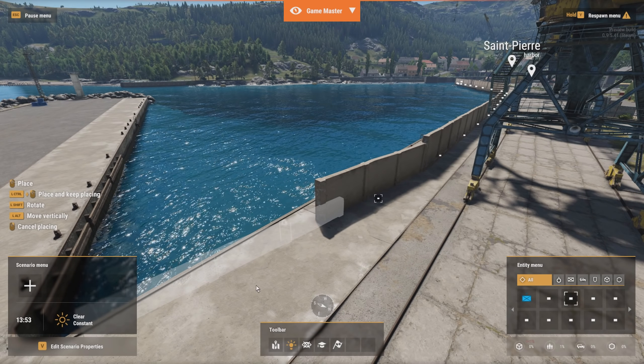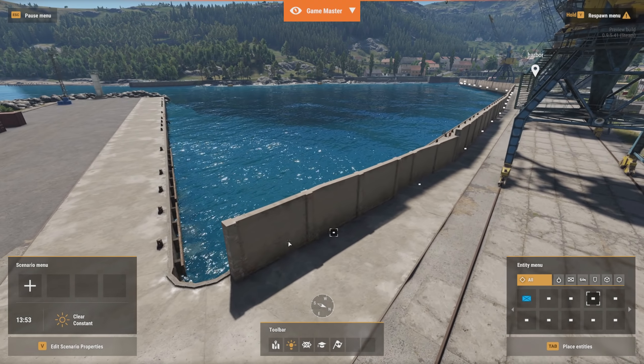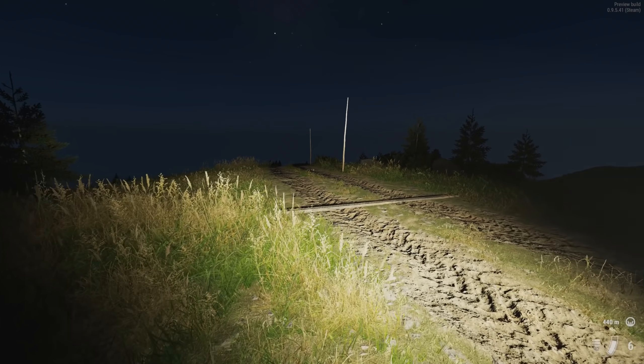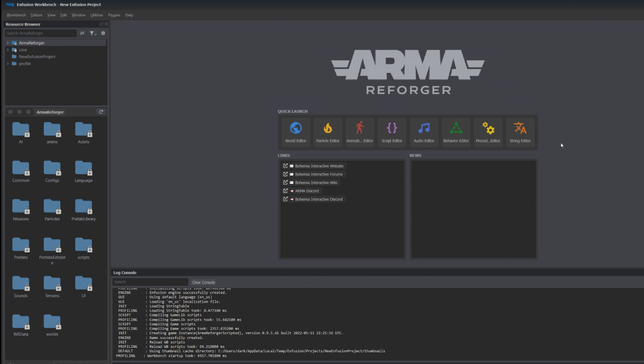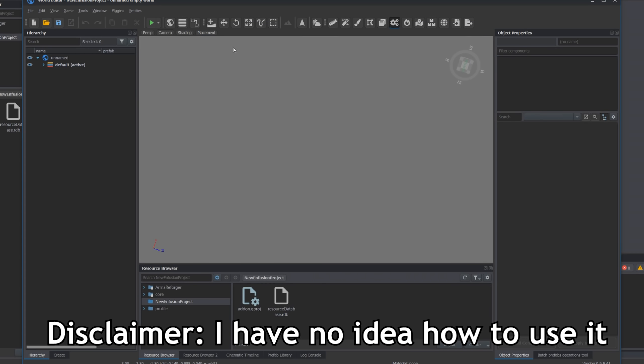Arma Reforger runs on Enfusion, Bohemia's new engine that we saw traces of with DayZ standalone. In this one you can see it in its full glory. You can now even use the workbench and just make whatever you want — you can make mods, you can make even full games according to the documentation on their website.